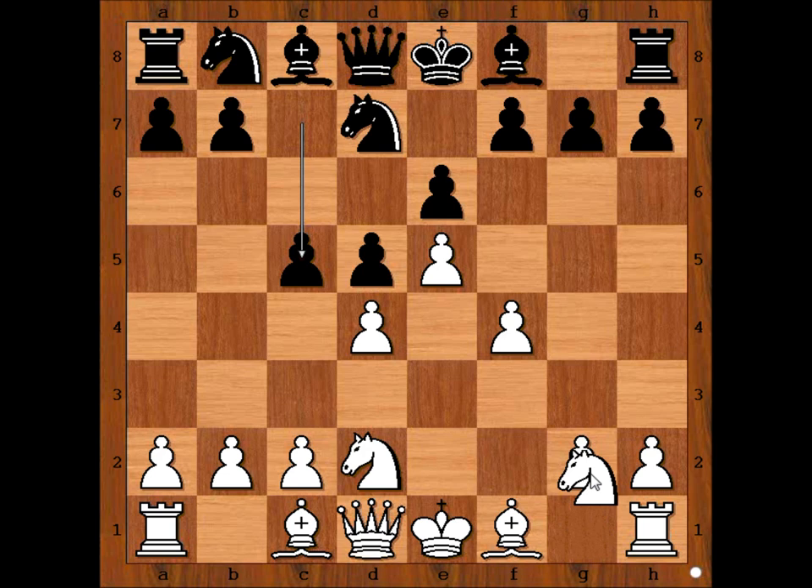Knight from g to f3, knight to c6 — pressure is on the pawn on d4. How should white continue? c3 comes to mind, definitely. In the game, Ponomaryov played knight to b3, provoking Ivanchuk to play c4. Should black play c4 or not? Is it a good move? Well, you will be the judge. In the game, Ivanchuk did play c4, attacking the knight. Knight to d2, sending the knight back.